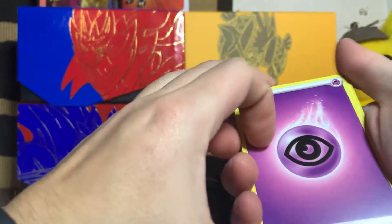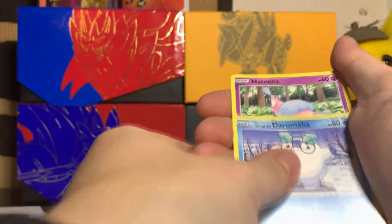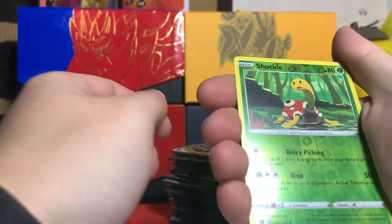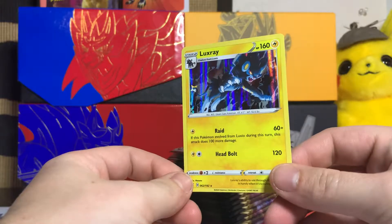Can we get the gold? Psychic Bronzong, Milo, Shuckle, Snover, Dodove, Darumaka, Hadiana, Scyther. Reverse holo Shuckle and regular holo rare Luxray.